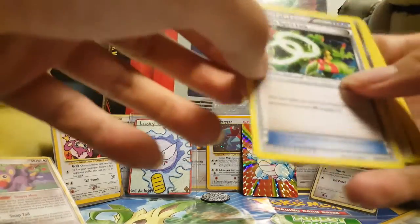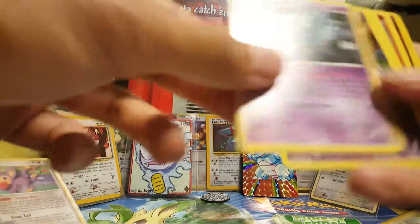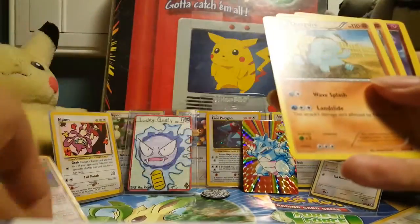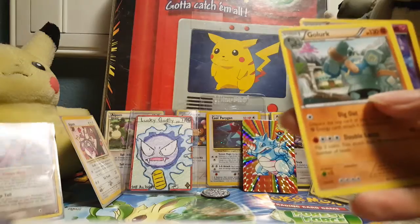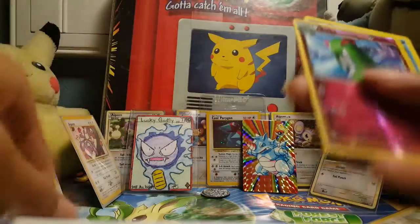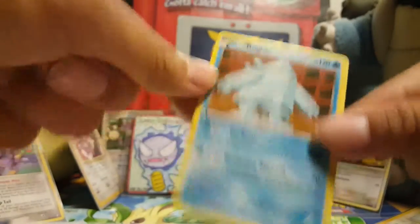I got four backs. Sceptile Spear Link, Matang, Kirlia, Unown, Miltank, Cottonee, Quagsire. So, Colarck, Reverse Holo Kirlia, and our rare is a Regi-ice. I already have a Regi-ice.